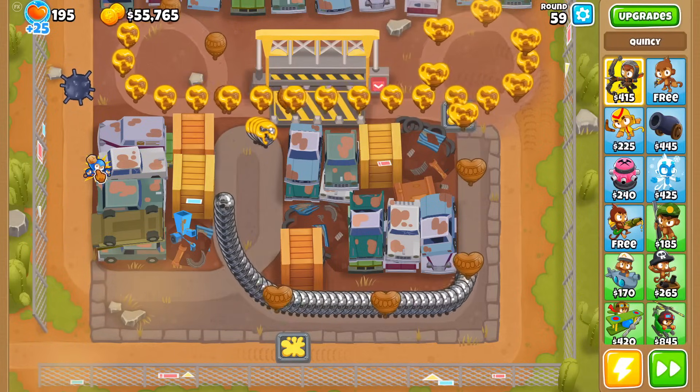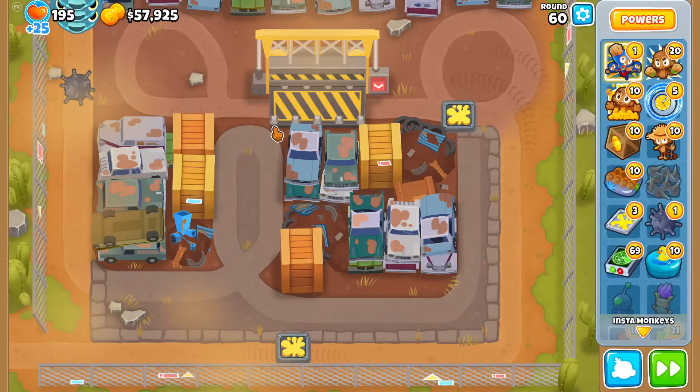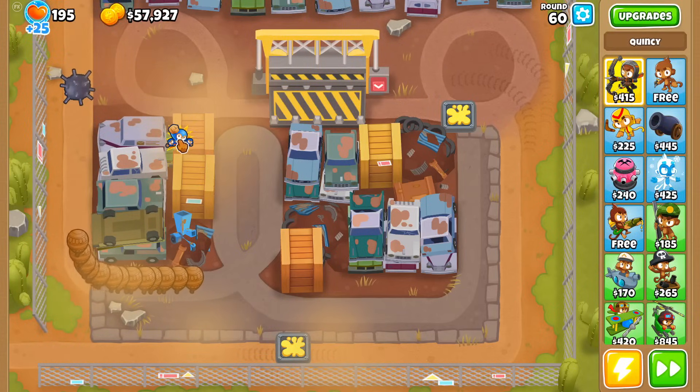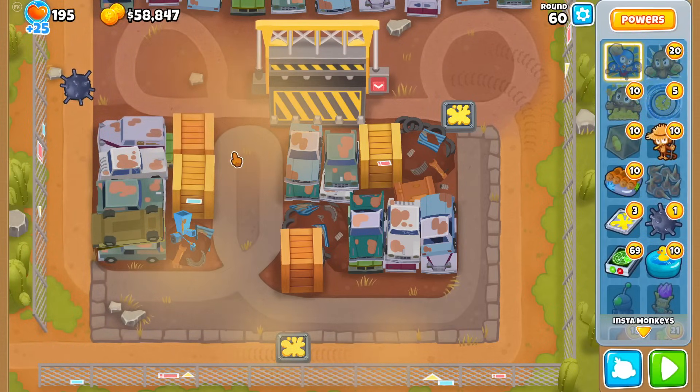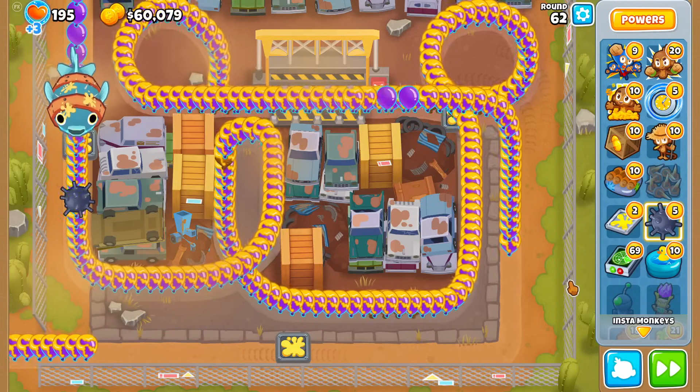One more SMS for round 59. Now, Moab Mines don't one-shot BFBs, so I have to use Super Monkey Storm for this layer. We'll do this to break it down to MOABs, then use a second to clean up. Round 62 is the stuff of nightmares — do I time stop or do I double SMS?